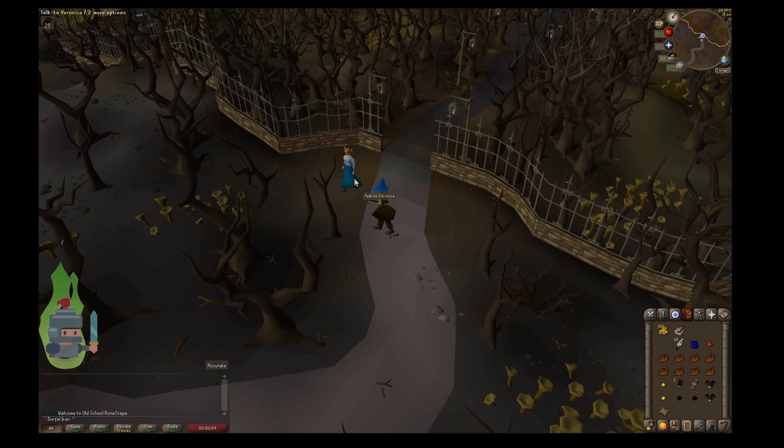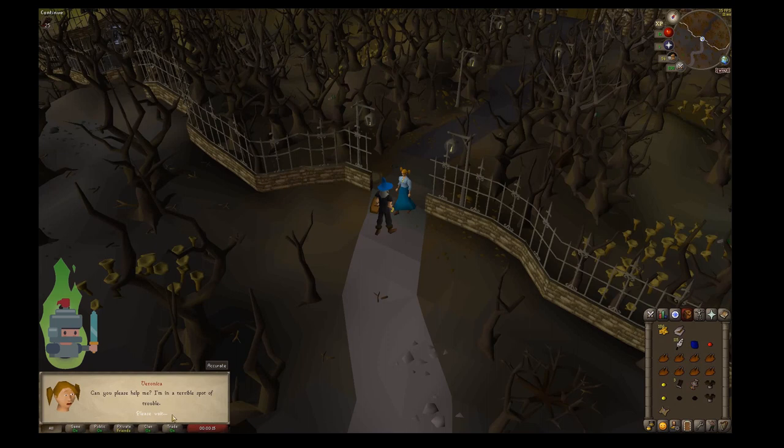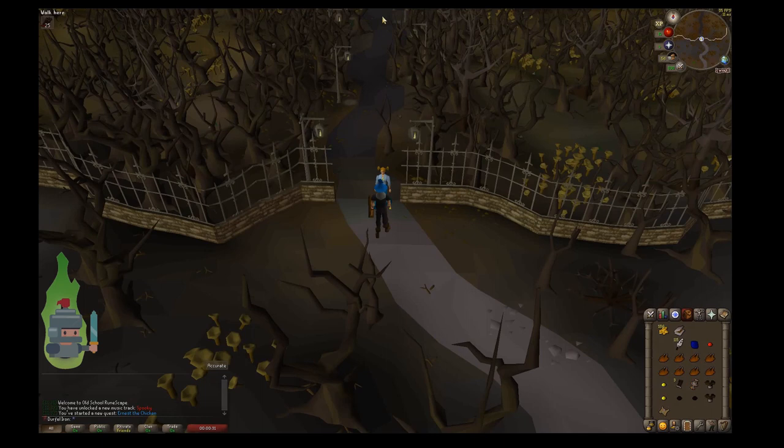So as you can just see, we're in Draynor Manor. This is a really early part of the game. It's only a short walk from Lumbridge and we're going to speak to Veronica — she is the quest giver. We're just going to run through the narrative here, just a quick few clicks on the screen. Nothing too complicated. Basically, Ernest went looking for something inside the creepy mansion and hasn't come out, and now she's worried about him. So we're going to go in.